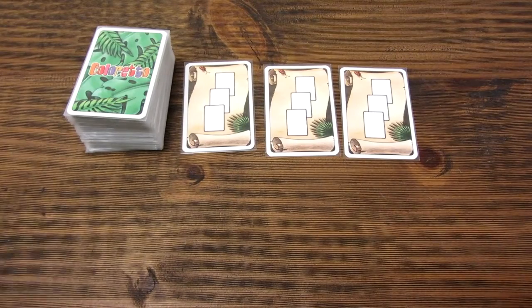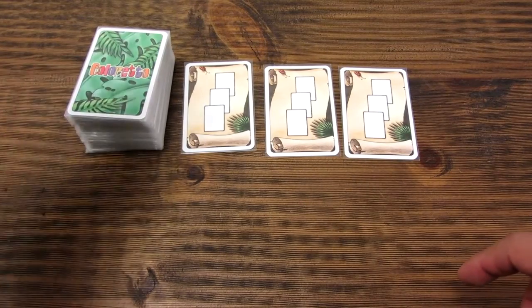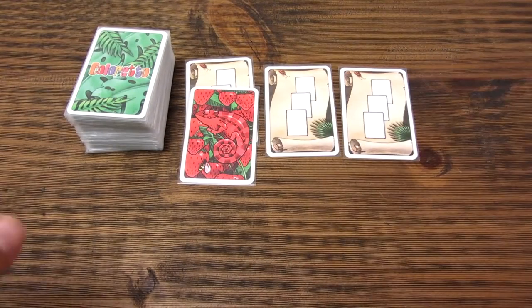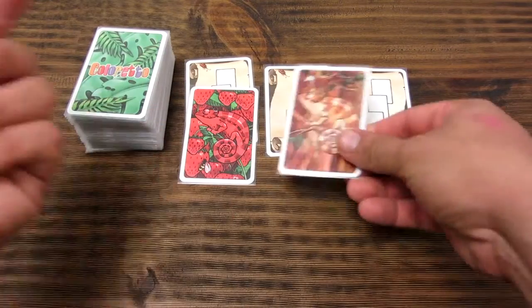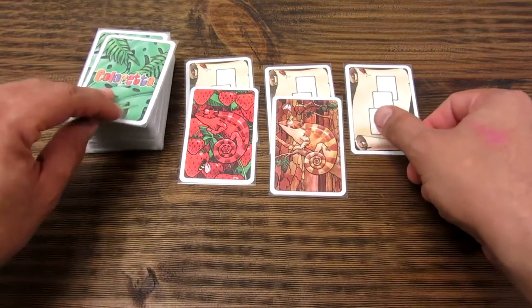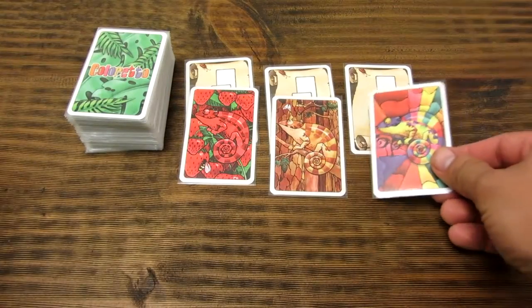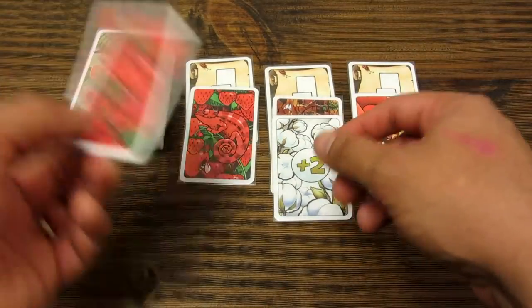Each player on their turn must perform one of 2 actions: draw and place a card, or take a row of cards. To draw and place a card, the player draws the top card from the deck and places it face up next to or on top of any of the row cards. Next to a row card, a maximum of 3 cards can be placed. Players continue placing cards in turns but must be careful to avoid forming groups of colors that would benefit other players.